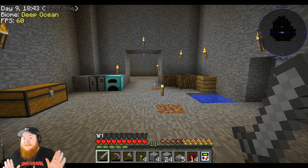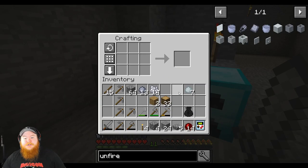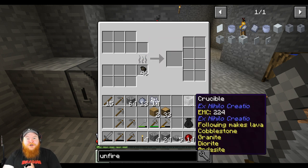I'm not going to waste because our resources are limited at this moment, but soon we'll get some good stuff. We'll take this porcelain clay and make ourselves an unfired crucible, then we'll fire it up. There we go — we got ourselves a crucible.